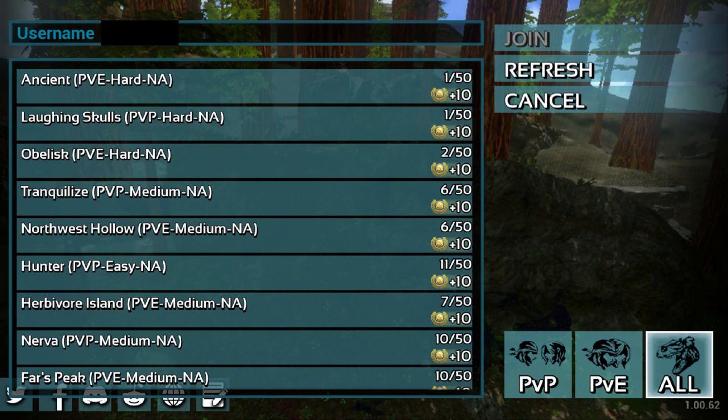When you click on Join Online you should see a menu that looks something like this — basically a list of servers that you can join. There are PvE servers where you can play against just the world and you don't have to worry about other people stealing your stuff, or you can join PvP servers. I highly recommend if you are just starting out, playing on a PvE server and preferably one listed as easy or medium. Definitely don't try the hard servers just yet.